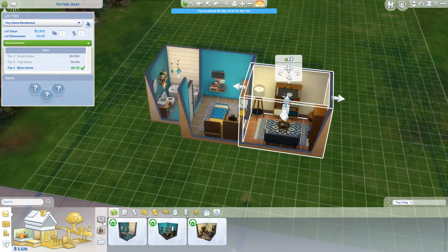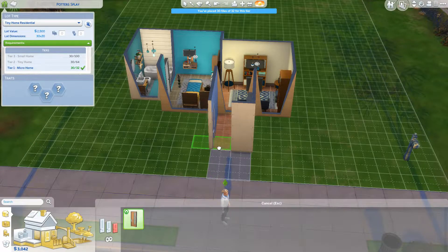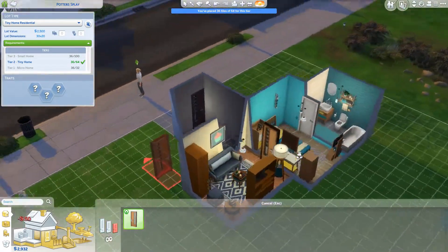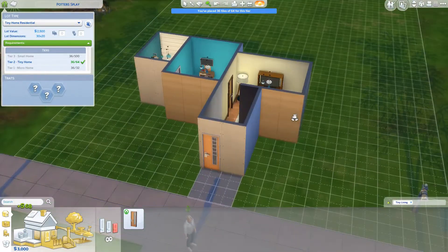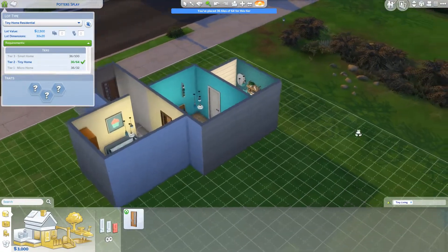So I'm going to try and build an entryway here. There's one door in Tiny Living — that's perfect. I forgot I actually have to build a wall. Okay, there's our door. Lovely. We actually don't need this wall here. It's so boxy, I love it. Oh, it's very cute.